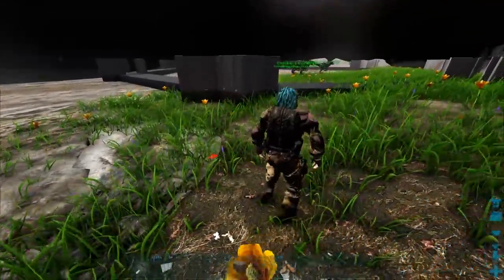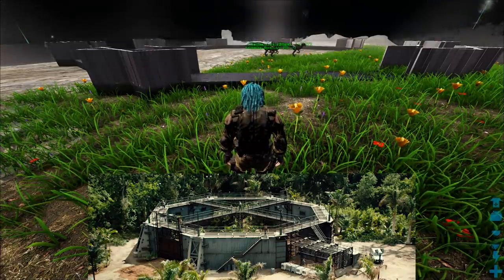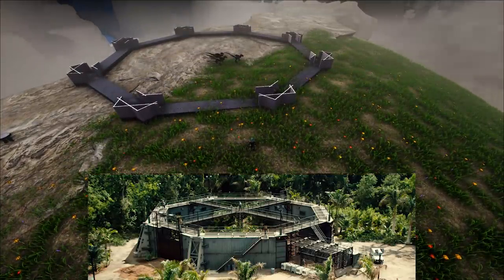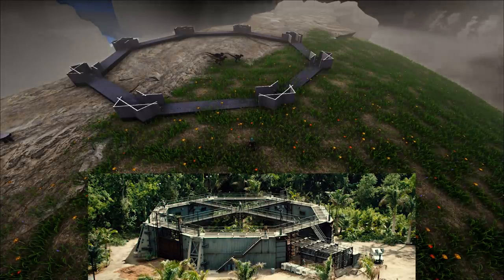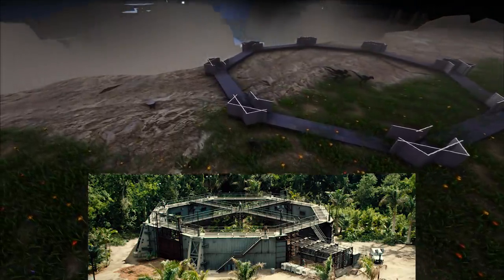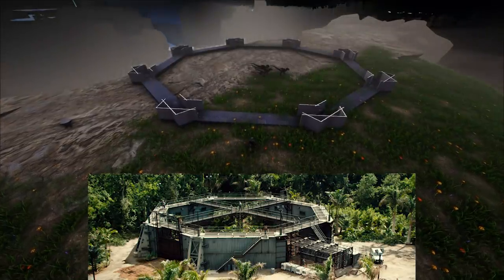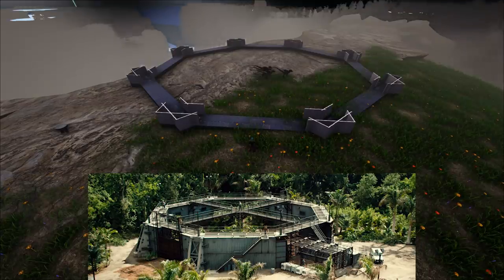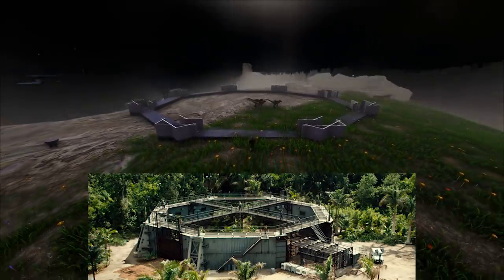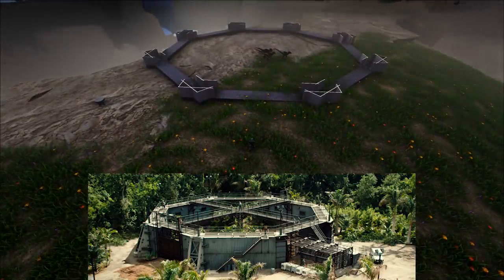Let me throw up a picture of what it should look like in the movie. Basically we've got our stairs in the front, which is going to be this side right here. To the right we have a little cage part where you can get into it, and there's a gate to the left. The opposite side of the stairs leads out into a forest, but I'm not going to do that — it would lead off a cliff and I just want the one enclosure.